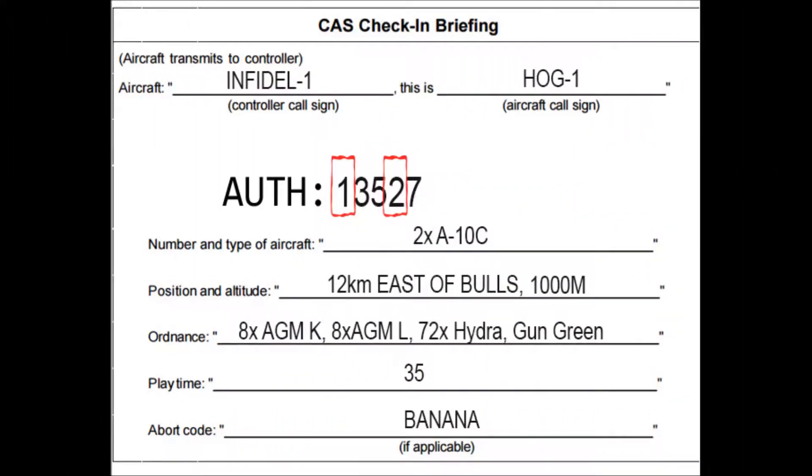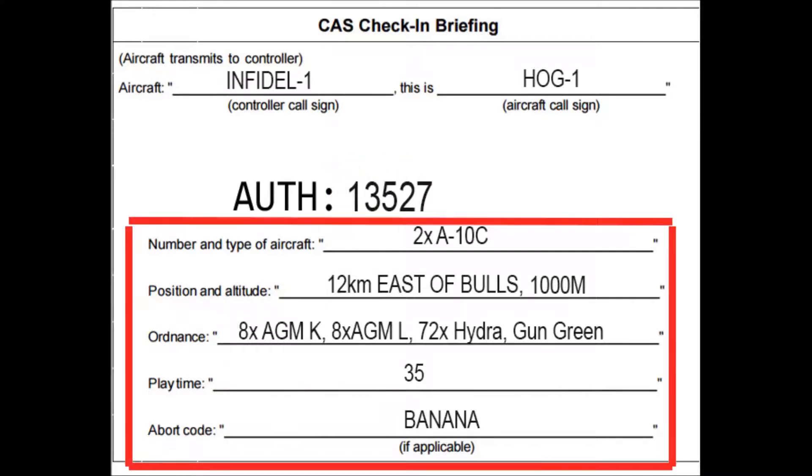Infidel 1, this is HOG 1. Authenticate. What is the sum of your first and fourth numbers? The sum is 3. Good authentication. Check-in is as follows.